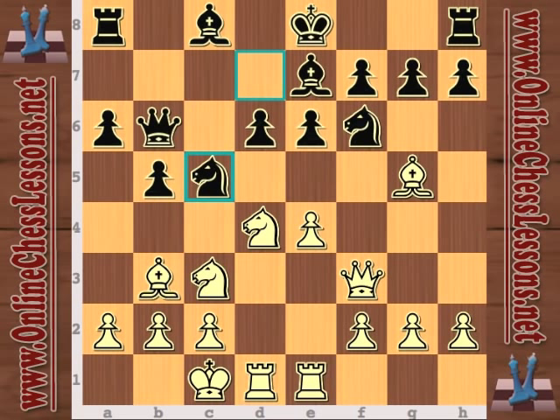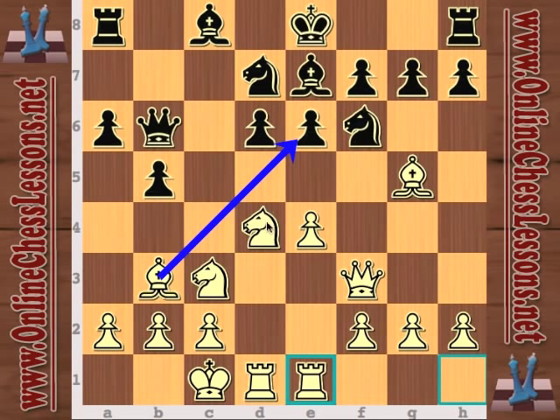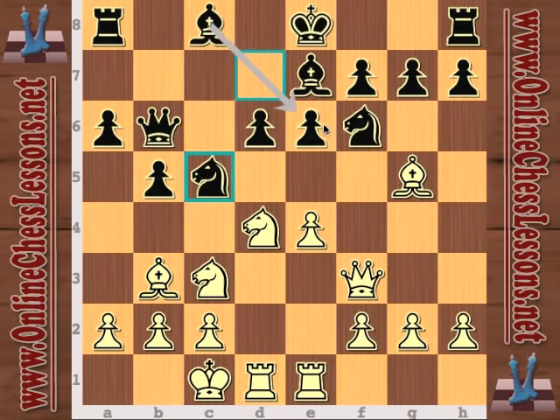Rook e1 is totally ready to bust open the center. Now Radislah tried knight c5. There are a bunch of nasty sacrifices looming on the e6 square with bishop takes e6. So knight c5 is going to defend that, and maybe black can even start thinking about attacking on the queenside with b4 and the a-pawn.